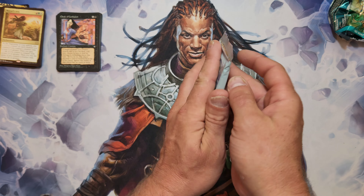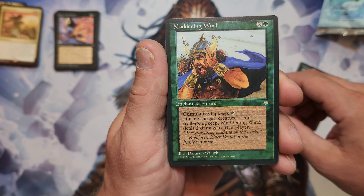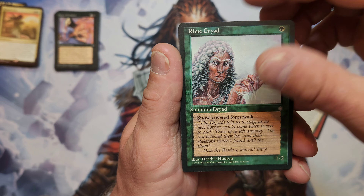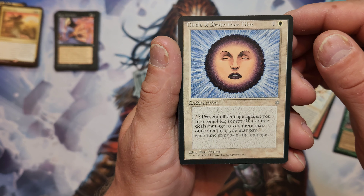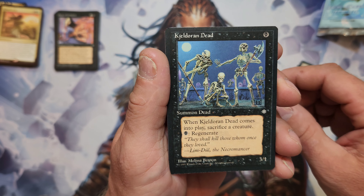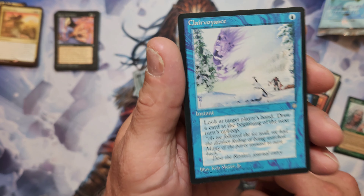It makes me want to go back and get some more. The Lhurgoyf - classic card. Maddening Wind, Avalanche - instant - Formation, Rime Dryad - nice snow dryad, a buddy of mine was playing with some snow cards last night. Circle of Protection Blue, Elvish Healer, Infuse, Orcish Farmer, Dark Banishing, Kill Their Own Dead, Zombies, Aurochs, Circle of Protection White, Errant Minion, Clairvoyance - very nice! That's cooler. Pretty good for some vintage Ice Age packs!